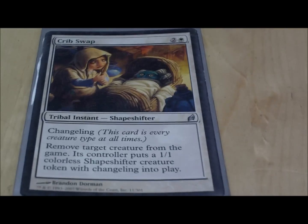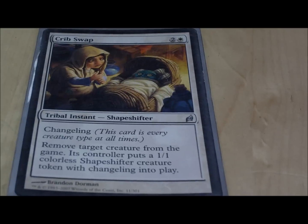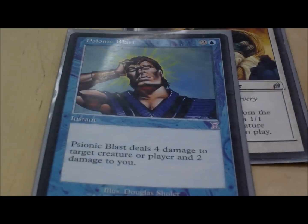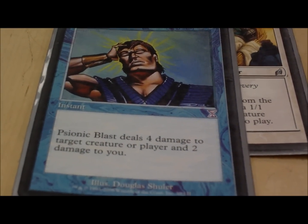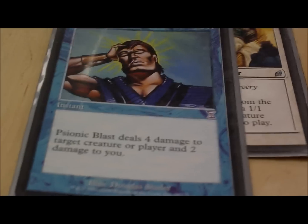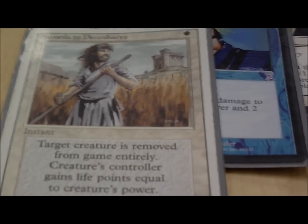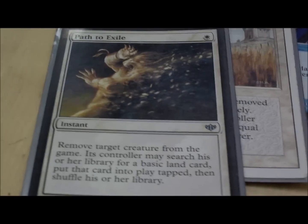Now we're going to look at some spot removal. We've got a weird one you may not have seen before — Crib Swap. Remove target creature from the game and replace it with a 1/1 changeling — I call it the Baby Maker. Swords to Plowshares removes stuff from the game and gives them life. And of course, Path to Exile removes stuff from the game and gives them a basic land. Good trade-off.